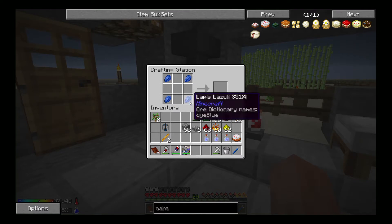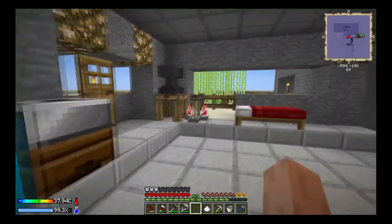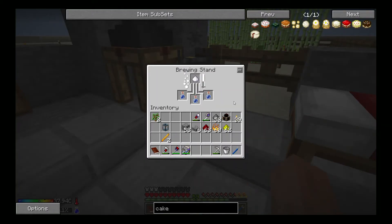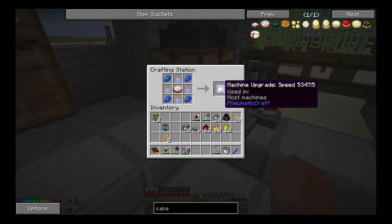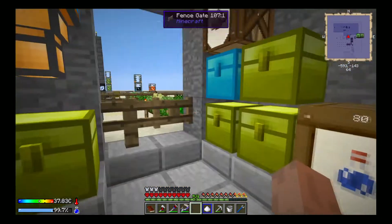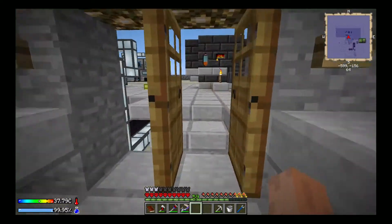So the swiftness potions go like this, I need one more, and then the cake goes in the middle. I need sugar. There we go — we'll have two left over actually, which is fine. Because eventually I'm going to make a bunch of these upgrades. Boom — I'll just grab that one, put it in there, and there you go — you got your machine upgrade. Speed. Very nice. One upgrade probably isn't going to affect it very much, so I'm going to make a bunch of them off camera.